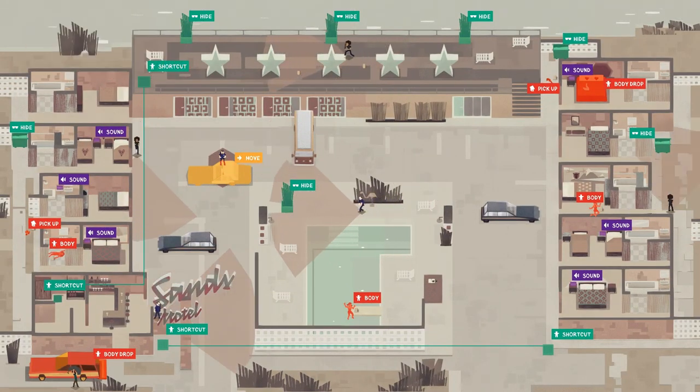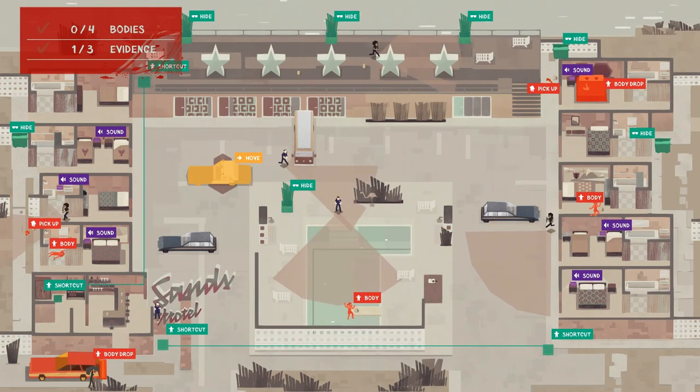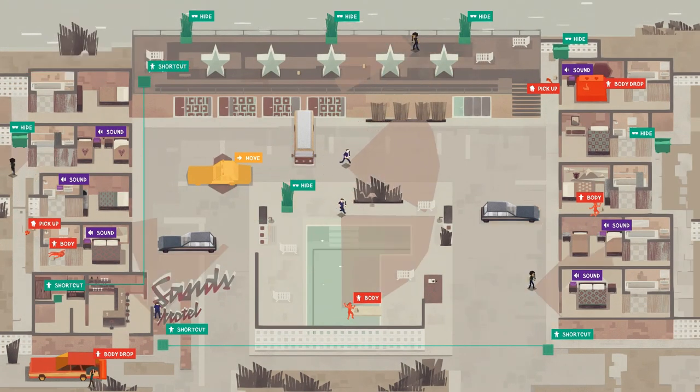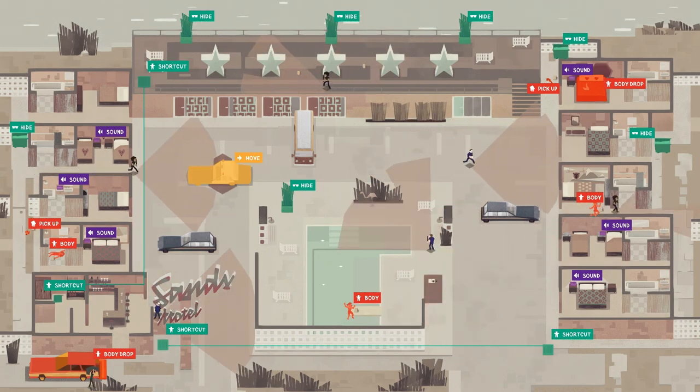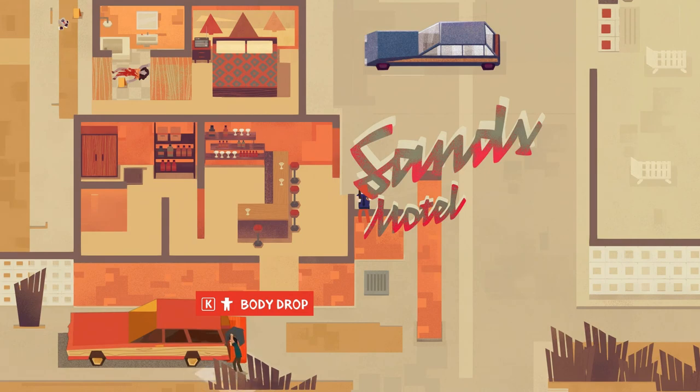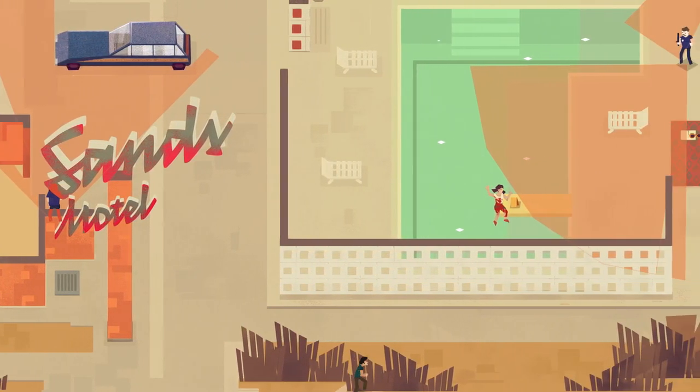Pressing spacebar at the top left shows your current goals. The objectives this stage: collect and dispose of four bodies, and collect three pieces of evidence. Evidence just needs to be picked up — you don't have to do anything else with it. There's usually more than one place to drop a body; right now we can use the station wagon, and there's also a vibrating bed as a drop-off point.